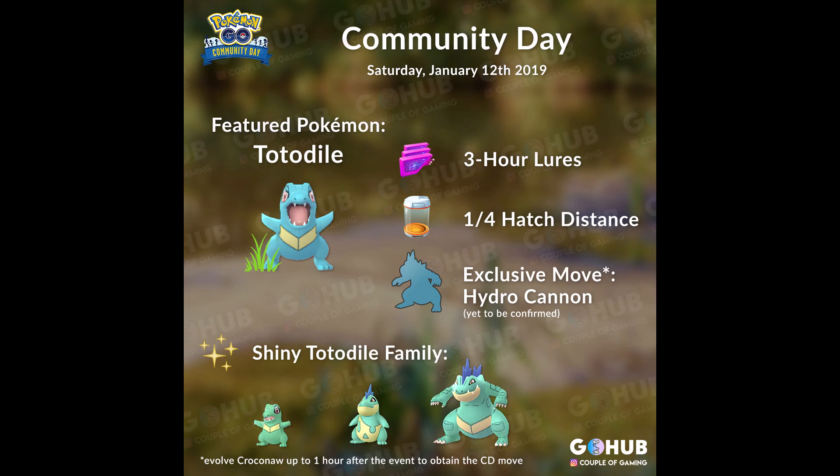The third bonus will be 3-hour lures, which is standard with every Community Day. If you don't have any lures, I wouldn't stress too much about buying any, as I'm sure there will be others out and about dropping lures. Even without lures, you will find plenty of Totodiles out in the wild, so long as you play in a fairly populated or high spawn area. If you decide to drop lures, make sure you drop them after the event starts so that they last the full 3 hours instead of just 30 minutes.